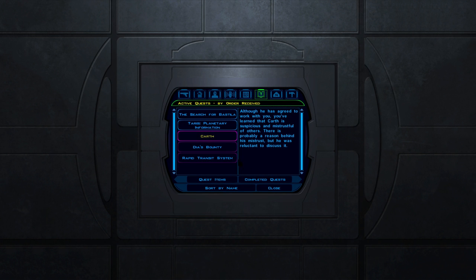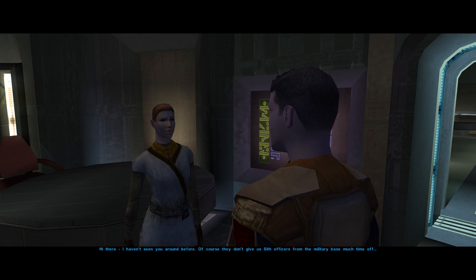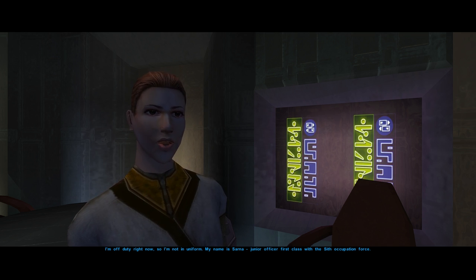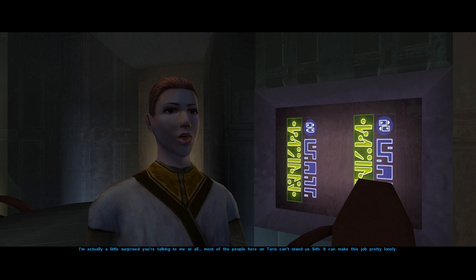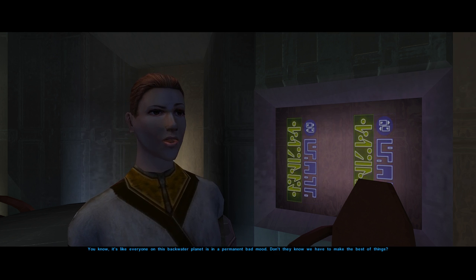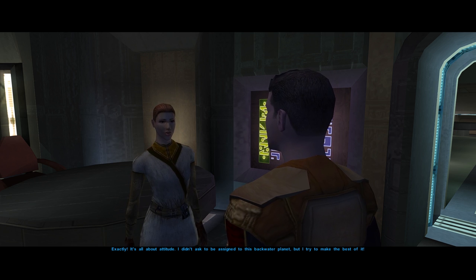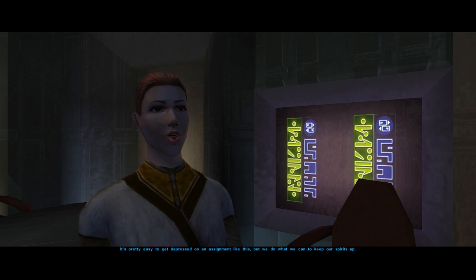There's a lot to tackle on Taris. I head to the cantina to get the lay of the land and find a way to access the lower city. I meet an off-duty Sith officer who laments that most Taris locals can't stand the Sith, making it lonely. She then says the population should be grateful for the current state of affairs — the Sith could've imposed a full curfew but chose not to. It takes a special kind of narcissist to invade a planet and then tell its people to be positive and carpe diem.